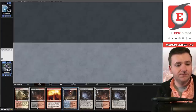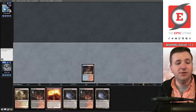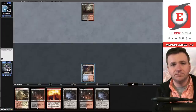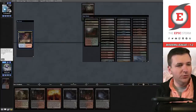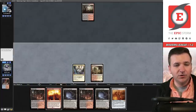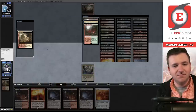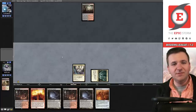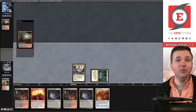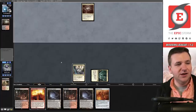Play the Scalding Tarn, pass the turn. I'm going to get Spara's Headquarters because it's the Bant land — we can pair that with my Blood Crypt and have access to all five colors. Spara's Headquarters, draw for turn. Scion — perfect. Oh no, I don't think I have another Blood Crypt. I'm so bad at this game. This happens to me all the time — I see the card I draw, I'm like 'oh this is great,' and then continue with the line I thought of. I should have gone Blood Crypt into Scion.